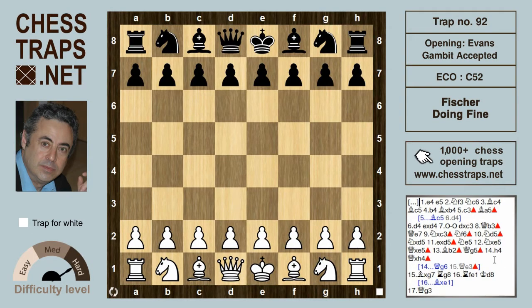Hi there. This is the Fischer Doing Fine Trap in the Evans Gambit Accepted, and it's taken from Bobby Fischer's remarkable miniature demolition of fellow American Reuben Fine in New York in 1963.